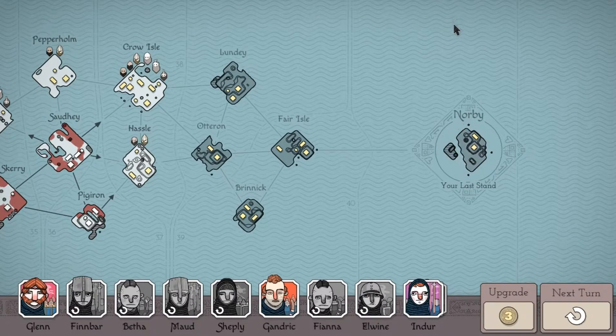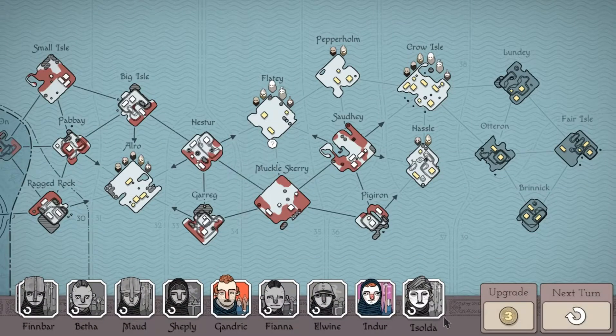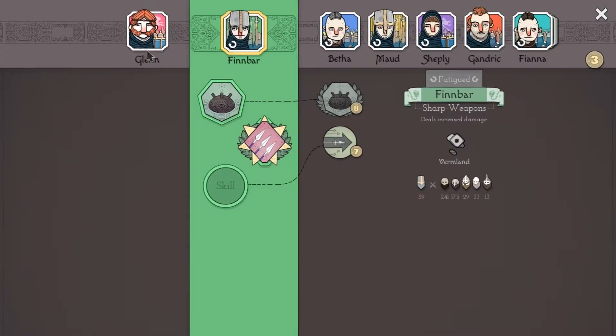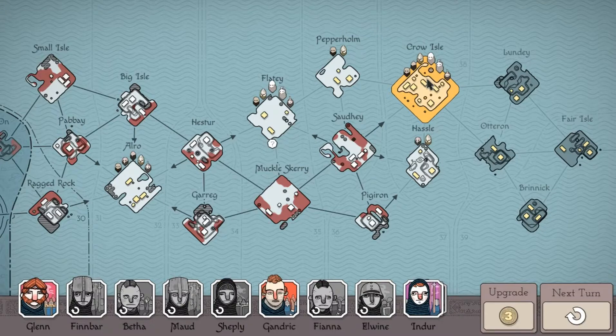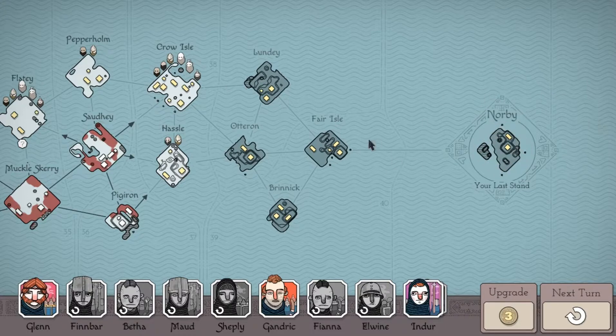One thing this game deceptively doesn't tell you is that as long as you have one unit left in the final scenario, you win. The 'No Man Left Behind' achievement requires you to play on hardcore, recruit all commanders, and not lose any of them — that's the only achievement requiring you to lose no one. Normally by the time you reach the final scenario, they expect you to sacrifice everybody to win.